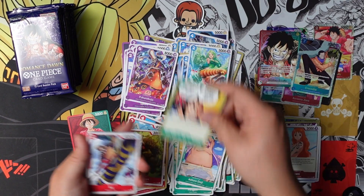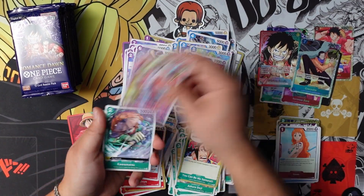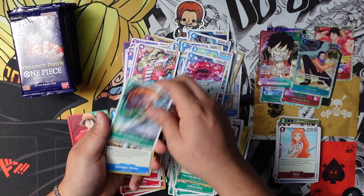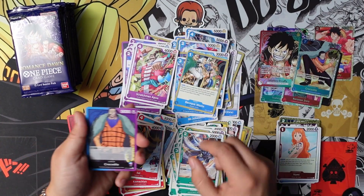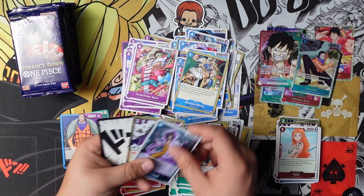Alright, we have Monette, Samurai Smiley, Scratchman Apoo, Killer, Crocodile, dual color Caesar Clown, and Thunderbaga.